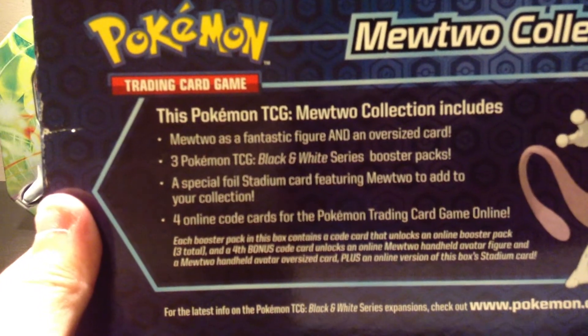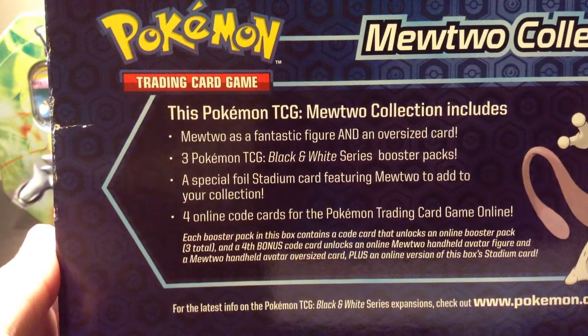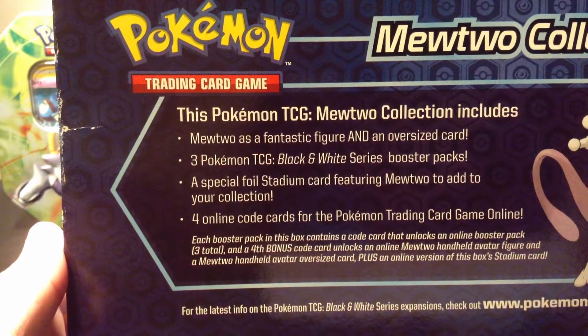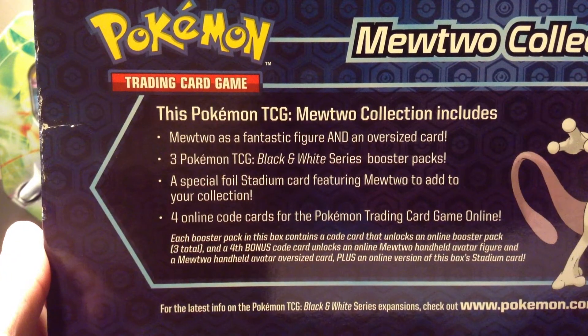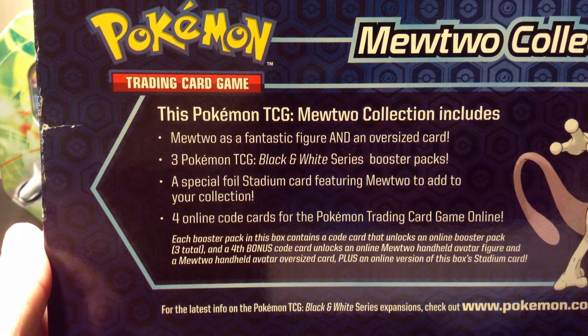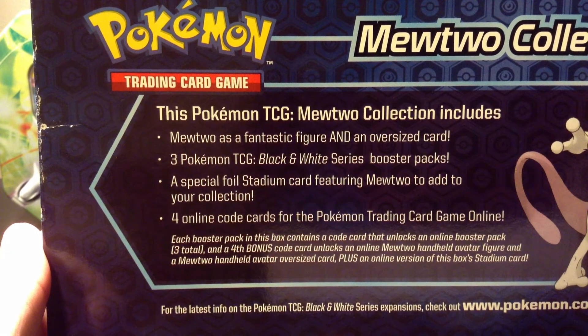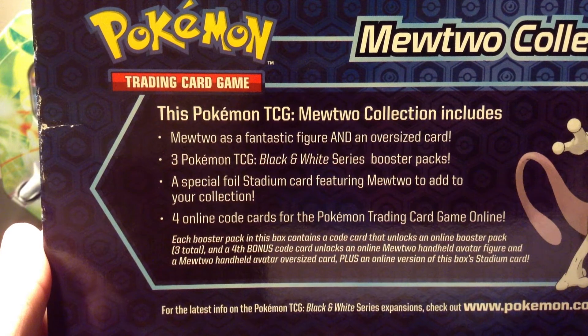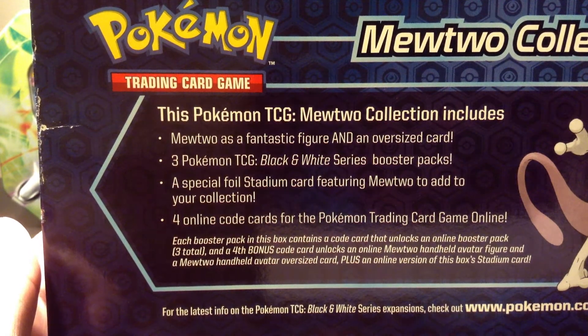Just before we open it up, let's see what we can get from this pack. Right here it says this Pokemon TCG Mewtwo collection includes Mewtwo as a fantastic figure and an oversized card, three Pokemon TCG Black and White series booster packs, a special foil stadium card featuring Mewtwo, and four online code cards for the Pokemon trading card game online. Pretty nice — alright, let's open this thing up.